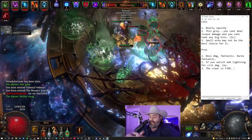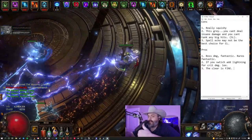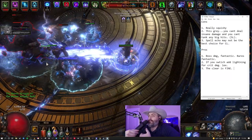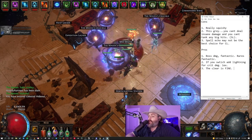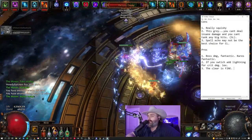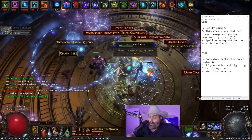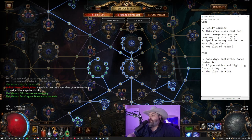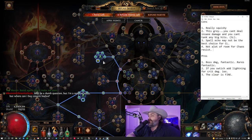We need to figure out how to get some more tankiness, because if I'm just standing there waiting for intensity charges I need to be able to take hits — and currently that's not something we can do reliably unless it's a map boss without insane resistances or a one-off mod. Another con I have to be honest about: there's not a lot of room for chaos resistance. We're sitting at negative 52 chaos resist right now, and that's an issue.